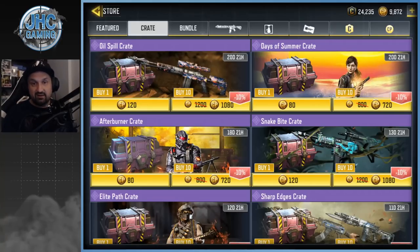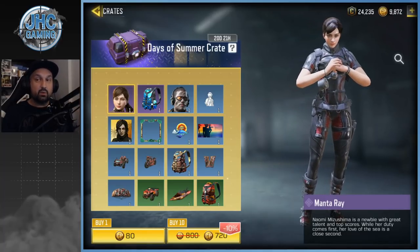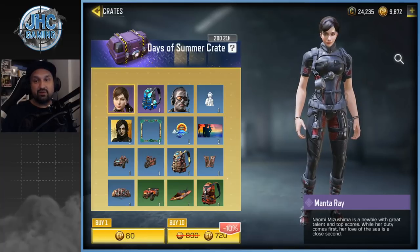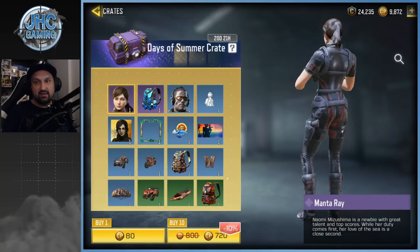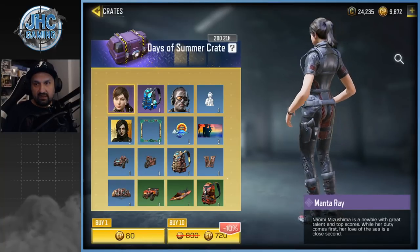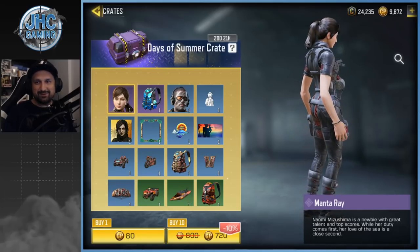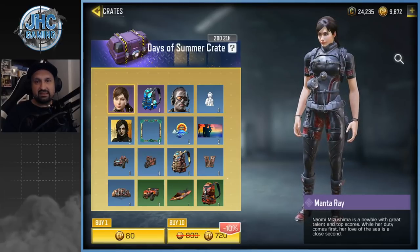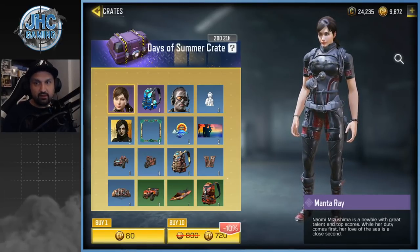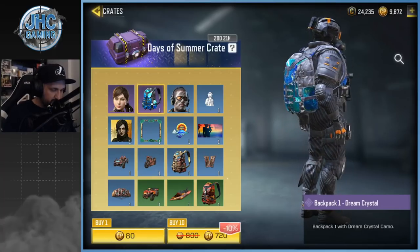The next crate is called Days of Summer. It's kind of a pattern lately — when they release two crates, the second one is cheaper and it's the one with the soldier skins. We got the hot chick today — Manta Ray — she's super hot. The pants look really deep inside the crack, I don't know if it's comfortable. Nice skin but I'm probably just going to open 10 crates today.